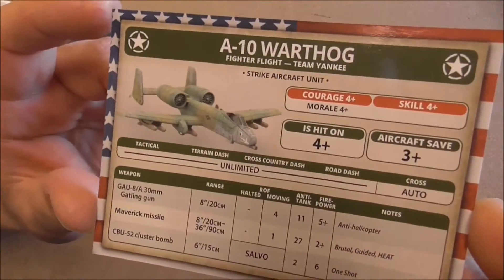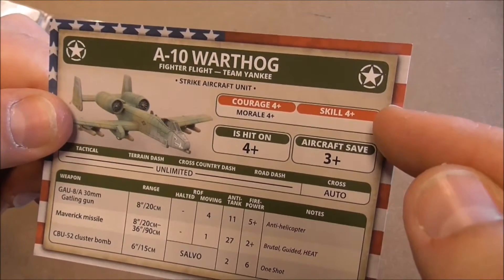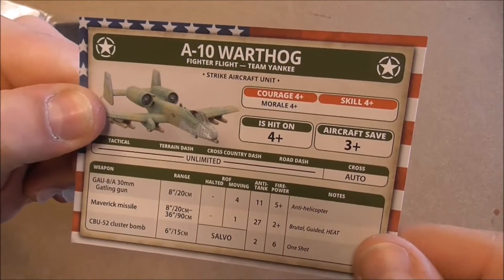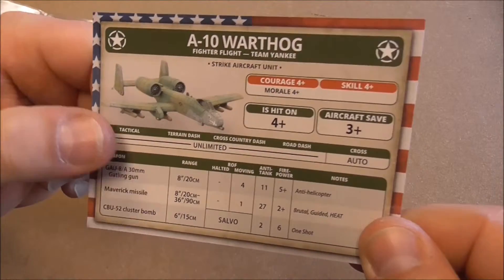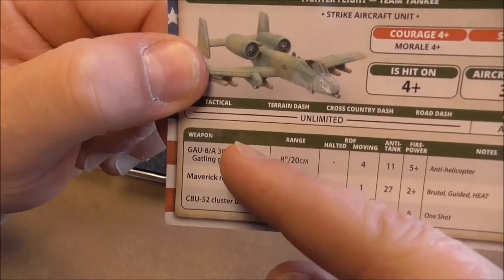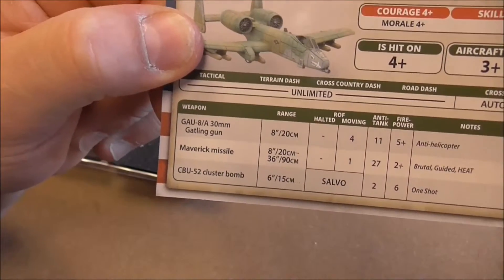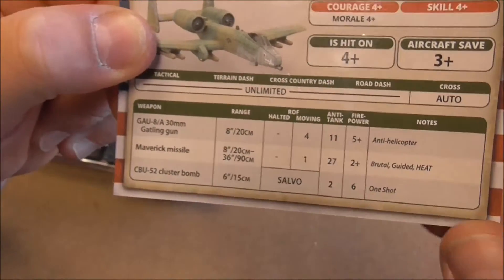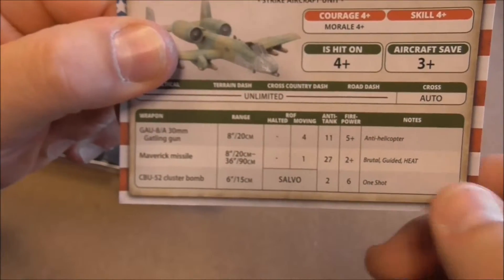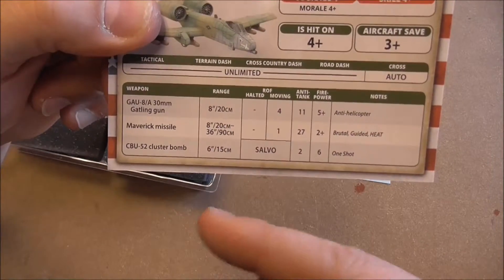We have here the stats for the A-10 with the morale, courage, skill, is hit on, and aircraft save. We have unlimited movement, tactical terrain, road, and so on. Down here we have the weapons: the big Gatling, which is anti-helicopter, so it's a Hind hunter also. Then the Maverick missiles — they are guided and have HEAT. And also down here, the cluster bombs.